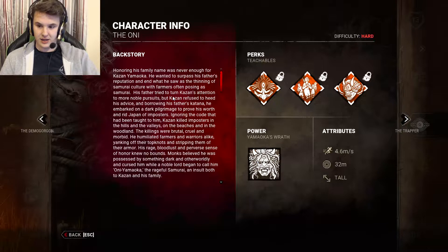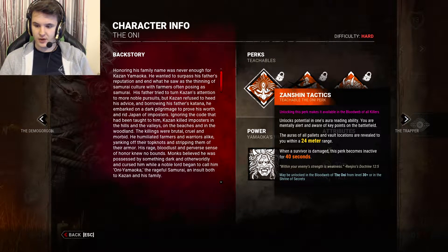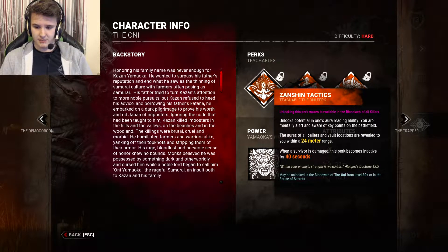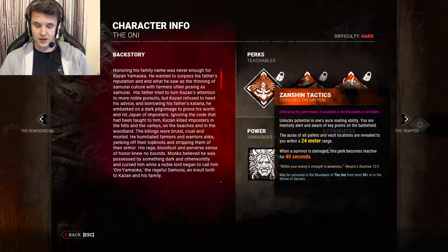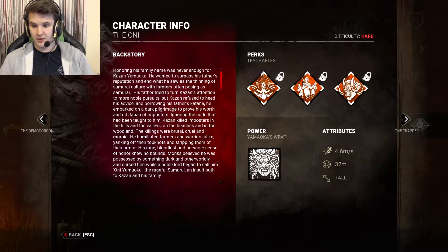Let's look at his perks. First is Zanshin Tactics: the auras of all pallets and vault locations are revealed to you within a 24 meter range, but when a survivor is damaged this perk becomes inactive for 40 seconds. I don't see it being very good — it could help new killers who are learning the maps, kind of like a killer version of Windows of Opportunity, but I don't really see it being used by a lot of experienced players.